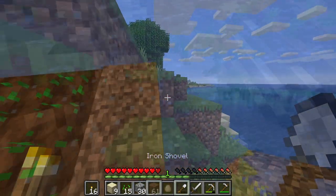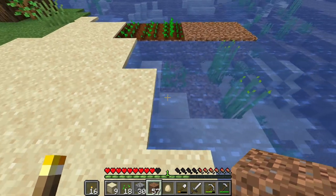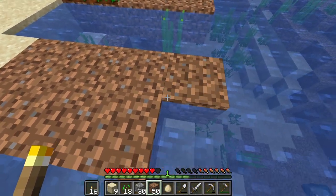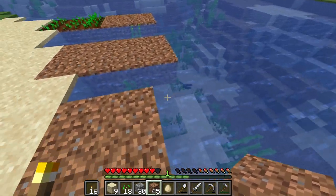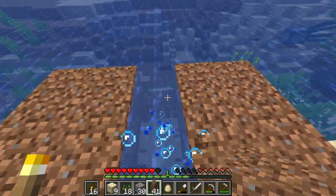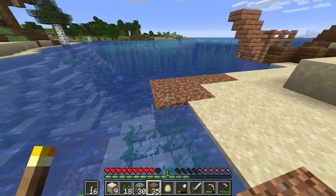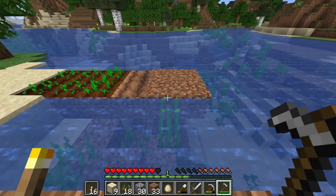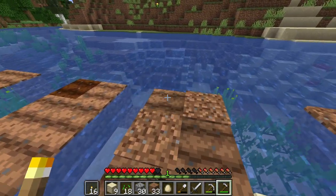Right now we're going to go get some dirt, because I like the idea of placing down these two-wide strips of dirt as a kind of small farm. As I mentioned in the first episode, I want to start these floating rice-paddy-style fields out in the ocean — large squares surrounding the area, like a real farming village.